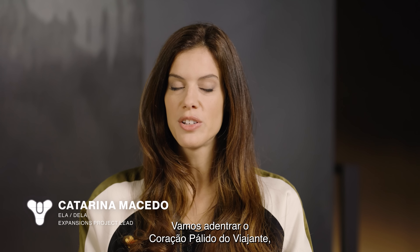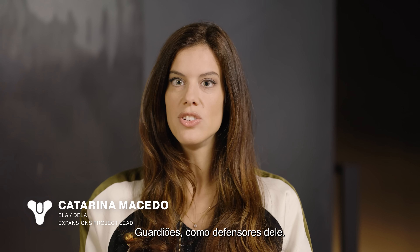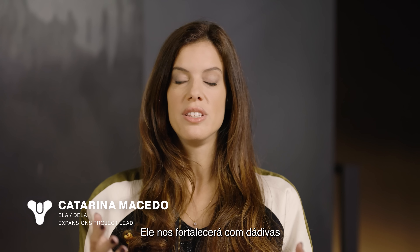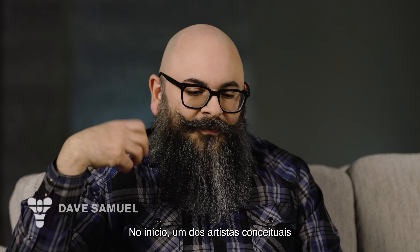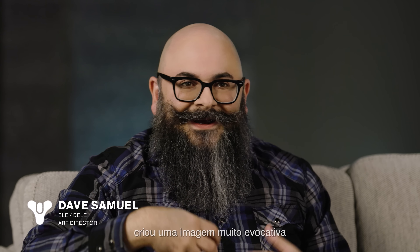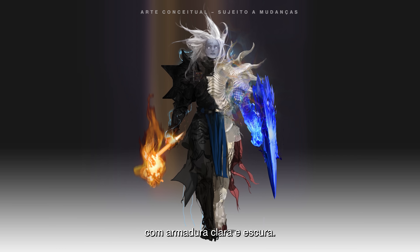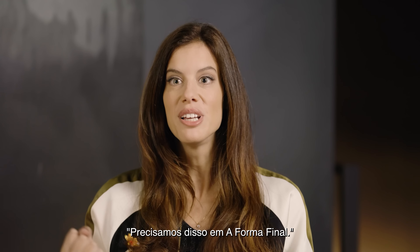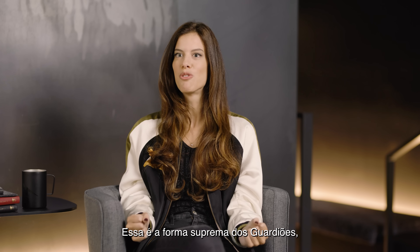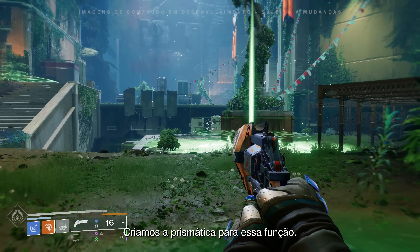We are going into the pale heart of the world — we are going into the Traveler, and the Traveler has chosen you, the Guardian, to be its champion. It's empowering us with gifts we've never really had before. One of the concept artists early on created this very evocative image of a Guardian with light armor and dark armor, and we said we really need this in the Final Shape. This is the ultimate form of being a Guardian — to wield light and darkness at the same time. We built Prismatic exactly to be that.